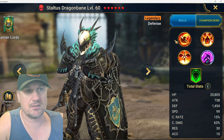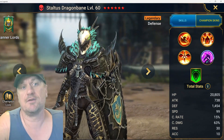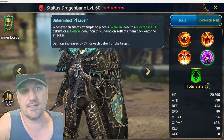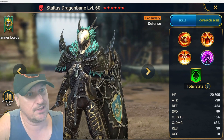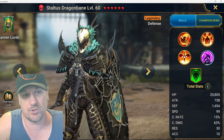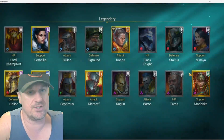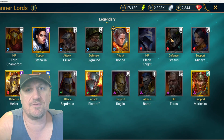Stoltus Dragonbane is amazing — he is one of the best champions for Dragon hard 10. He's got increased defense, decreased crit damage, decreased speed, a stun, and he hits really well. He's a good damage dealer in arena as well. If I pulled one, I'd focus on using him in Dragon, but he has potential in arena too. I'm giving Stoltus an A plus.